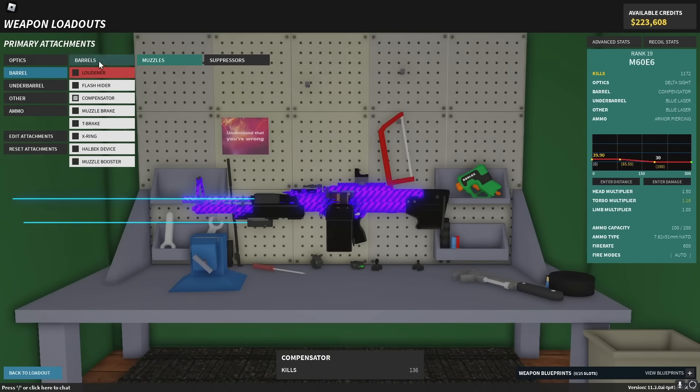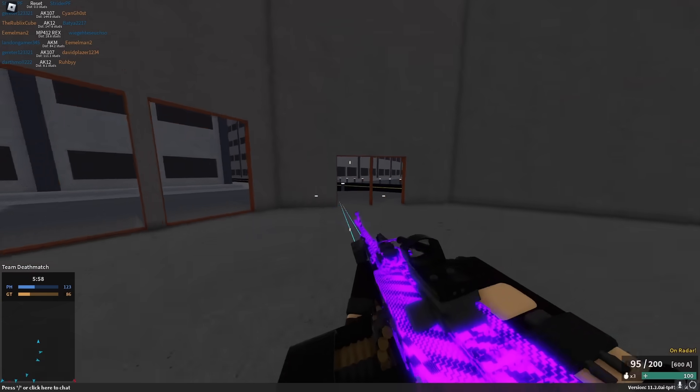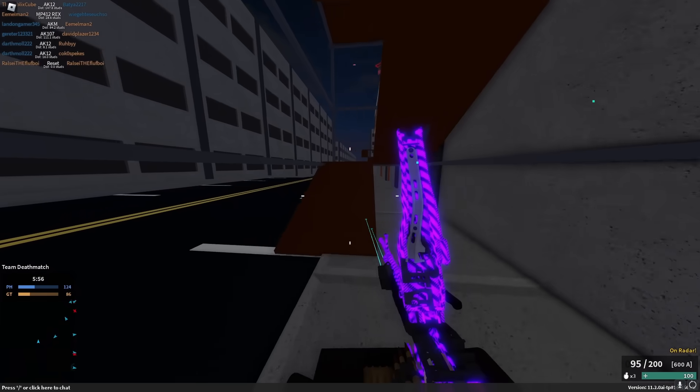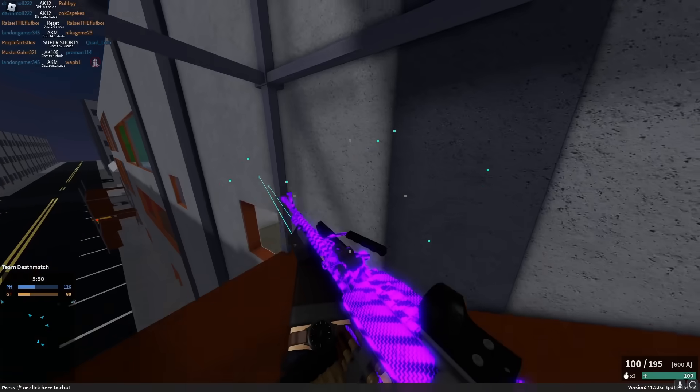The M60 actually got a squad barrel, which is pretty nice. That's going to give you a little bit worse handling but better overall range and velocity. I don't know if I'm going to use it because this gun is already very slow, but we'll see.